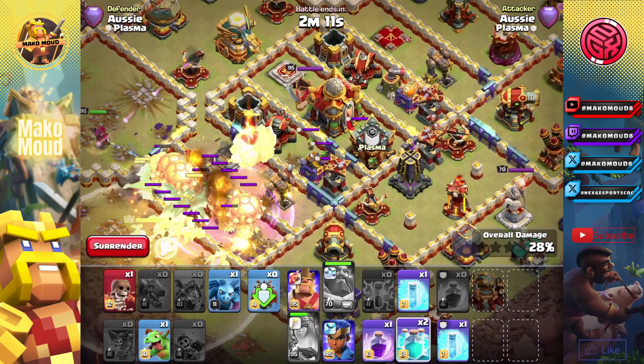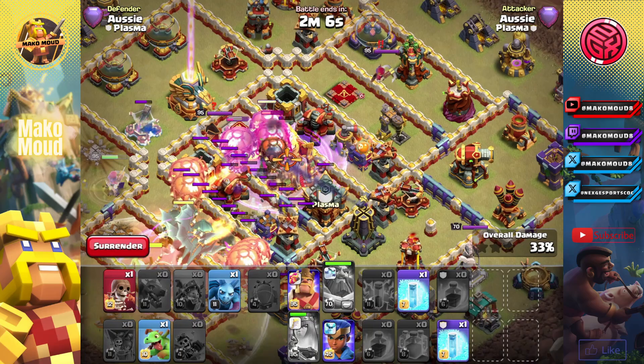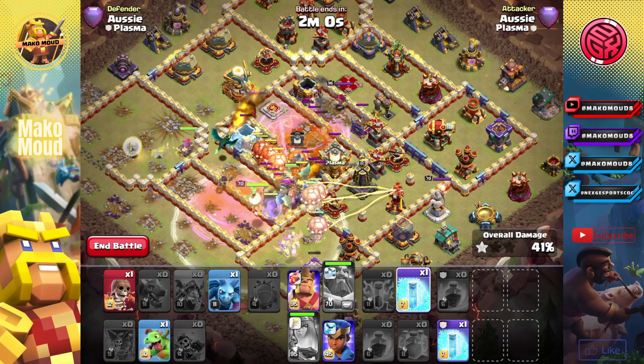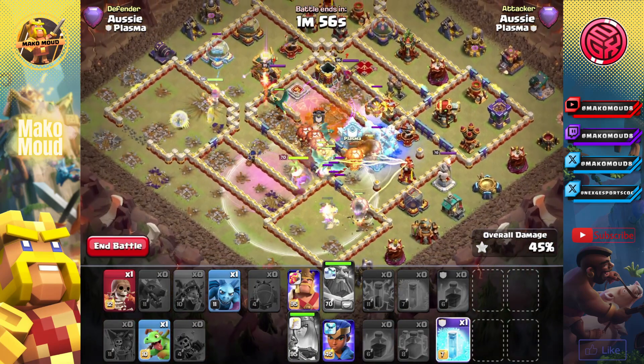Warden ability. We should have all the dragons moving in. I'm going to use clone, clone, and rage. Just like that — we got the clones, we got the other scattershot, that's perfect, that's exactly what we needed. We can freeze that monolith right there.